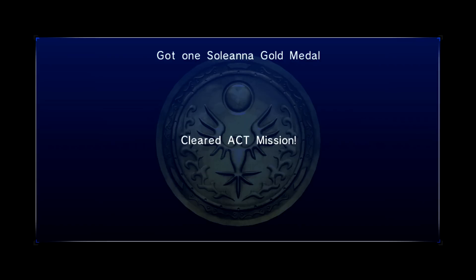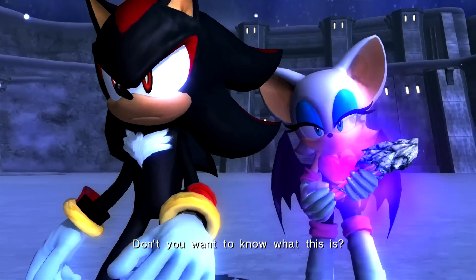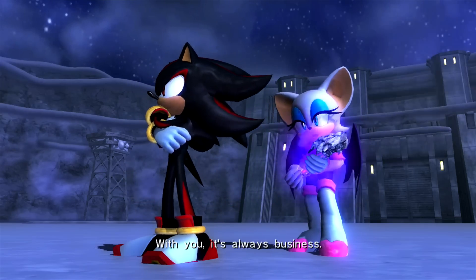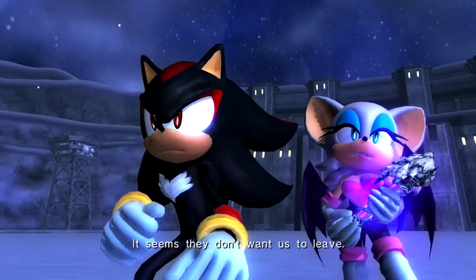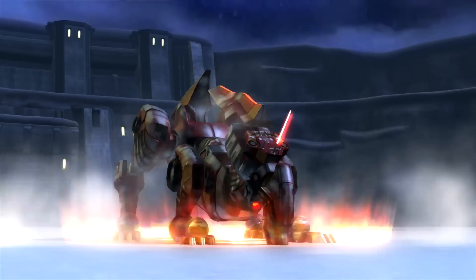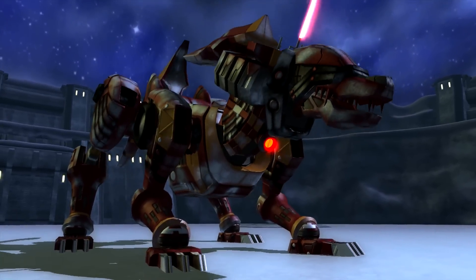There's a really interesting glitch you can do with Shadow: once you clear the stage, you can actually keep moving around on foot if you execute it right, but most of the time it doesn't happen. Enemy reinforcements — it seems they don't want us to leave. Let's get this over with. Looks like the robots were not alone — say hello to what is essentially a reskin of the Excerpas, the doctor's guard dog.